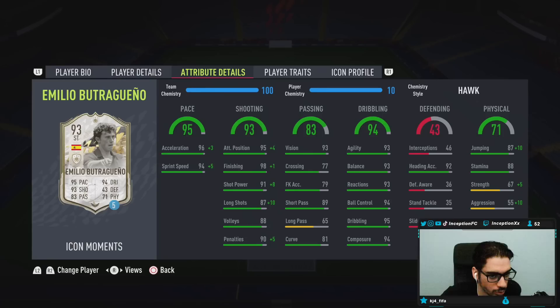In-game attributes, we're going to be working with perfect pace. Shooting is going to be essentially perfect as well with the Hawk chemistry style — 88 for volleys. Passing is not going to be the craziest for long passing, but short passing is still in a very good area for a striker. Dribbling is going to be a main thing we're testing — it should be responsive because of how small he is, sitting in the mid-90s area for pretty much every single stat. He can win the ball in the air, but given his height, you kind of have to get into very obvious situations for him to score those opportunities.